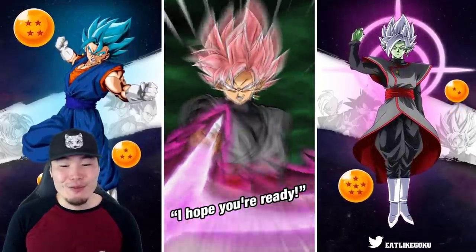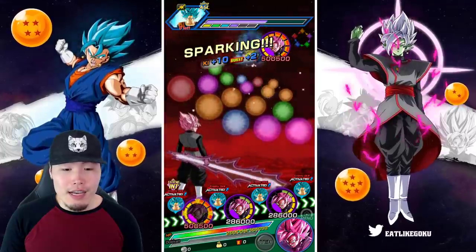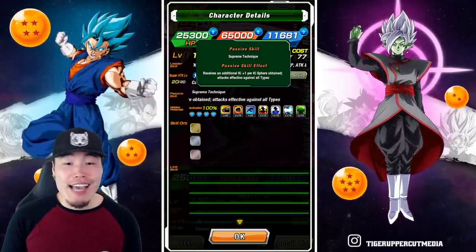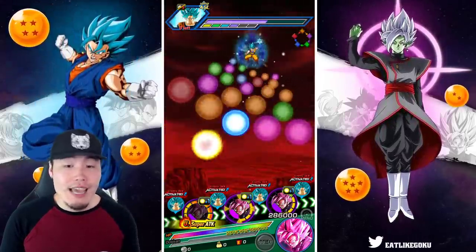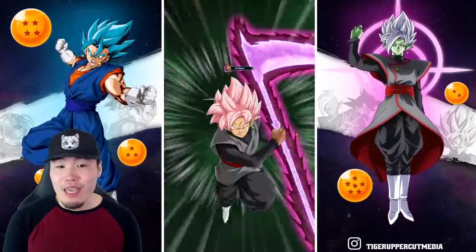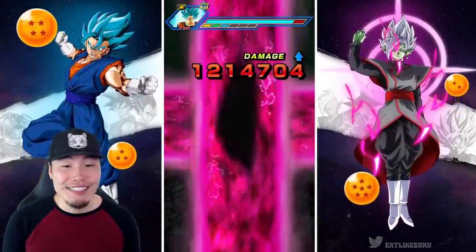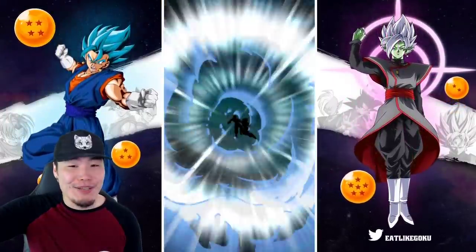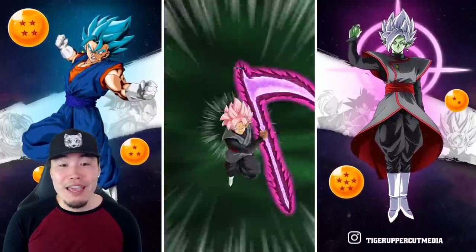He pulls the scythe out of his hand then slashes the crap out of the screen — that's his transformation, his rage mode. In this mode you become immortal. He also receives an additional ki plus 1 per ki sphere obtained, and gets attacks effective against all types. So the attack stat won't be as high as before, but he gets effective against all types so his damage is still going to be very very good. And yeah, we take no damage now — if we weren't immortal we would have been screwed. At 321k damage we would have been dead.